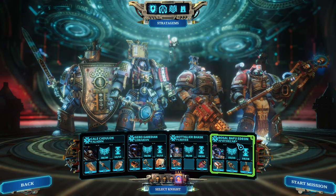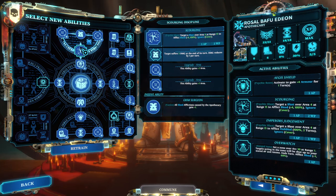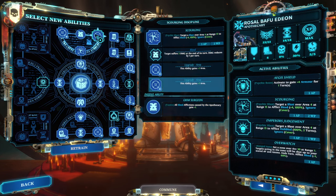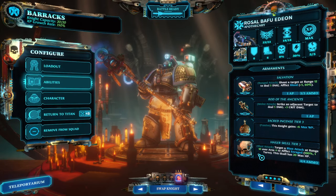The first damage dealer is going to be the apothecary. The important abilities here are 'scourging,' which deals four points of bleed over a relatively large area, and 'Emperor's Judgment' — for two will points you can effectively immobilize enemies, which is very helpful since if they can't move, they can't attack you. As a bonus, we're going for servitor skulls so that we have a hailer skull as a mimic beacon.